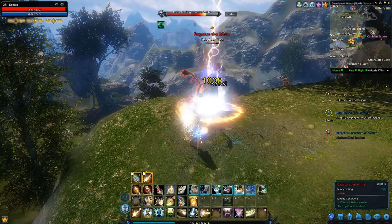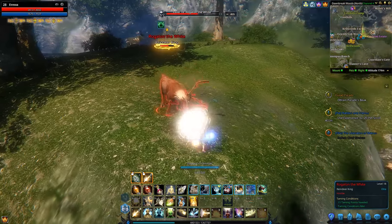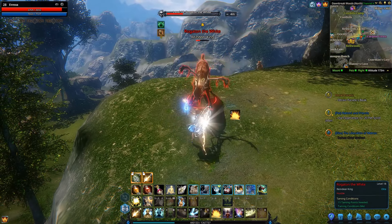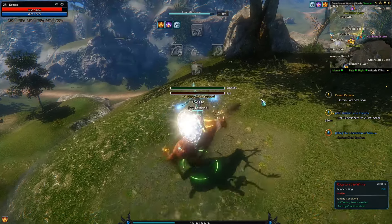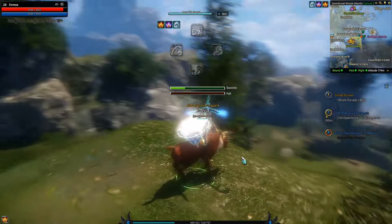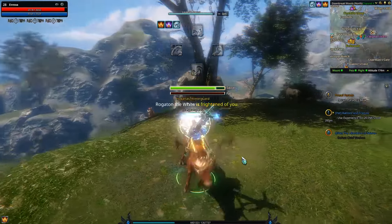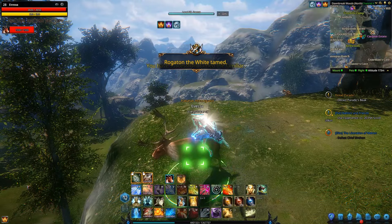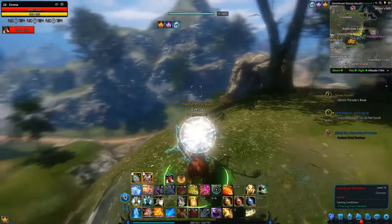I had forgotten that this guy is also part of a quest, so he's a little bit more popular than I thought he was. I think that should be about enough — let's go into taming. Perfect. I don't anticipate failing because I am 10 levels above him. All green so far. Perfect, awesome — and Rogatahn the White has been tamed.